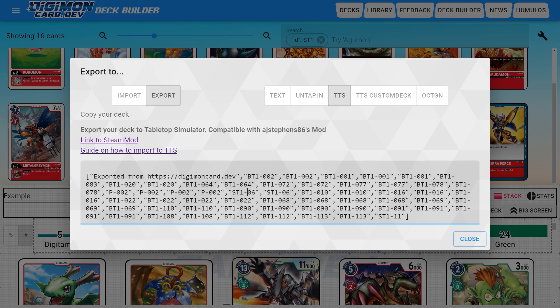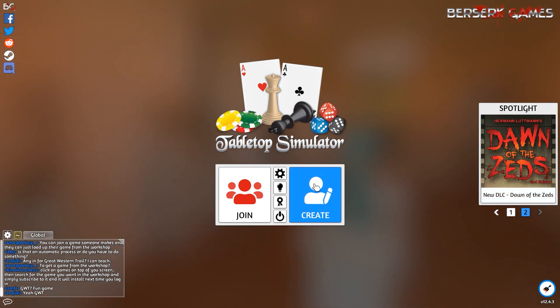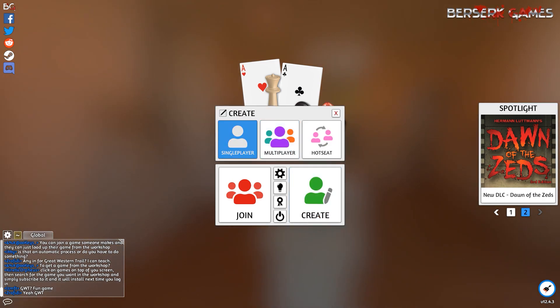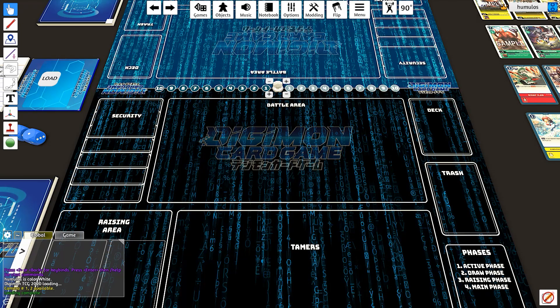Here's Tabletop Simulator. We're going to go to Create and just do single player for this case since we're not playing with anyone right now. In your Workshop, I've got Digimon TCG 2020 — this is the mod in question. We'll go to this one and load it. Everything has loaded in and right away we see a nice big fancy mat for playing the game. We see a memory counter up here that we can move up and down.